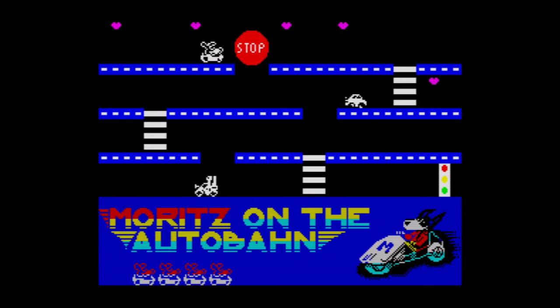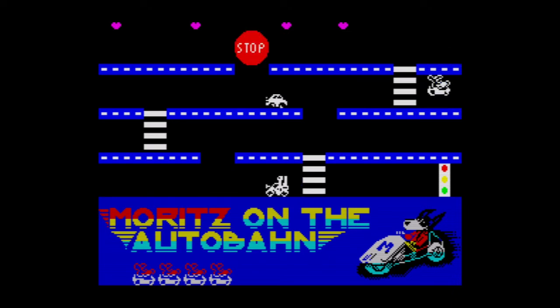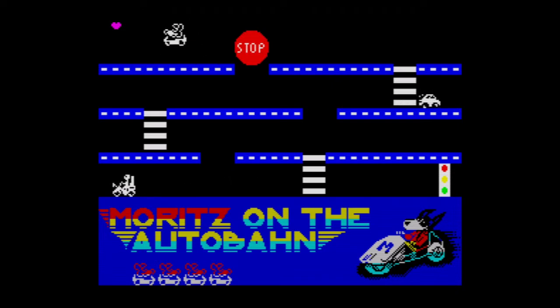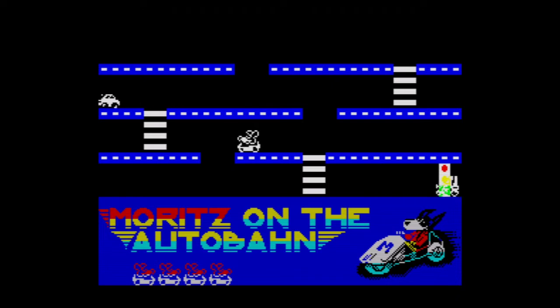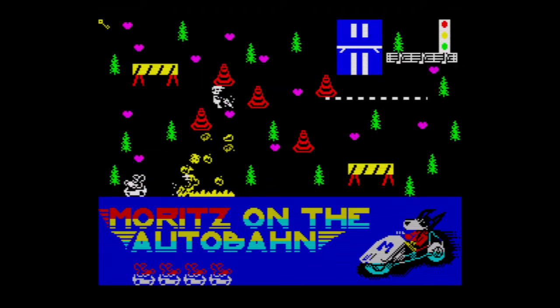That's what the stop sign does — it stops you falling down, so it's saying stop, you can't go there. I think the physics is good in this as well — not that I've ever jumped or bounced a C5, but I think it works really well. Okay, so we've picked up all the hearts, so we have to get to the bottom. You can see it's gone green. Level two!